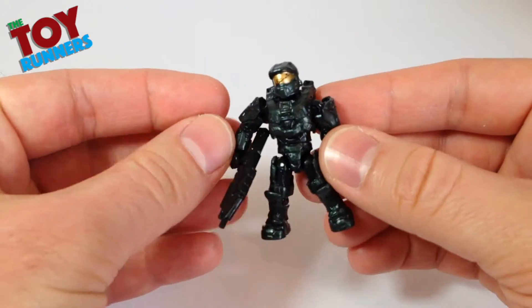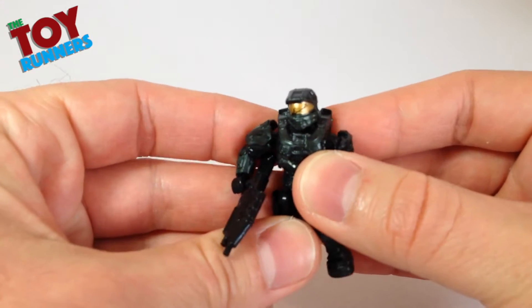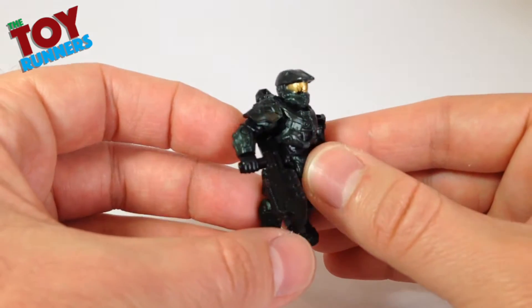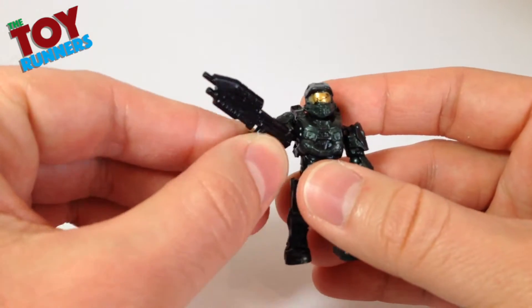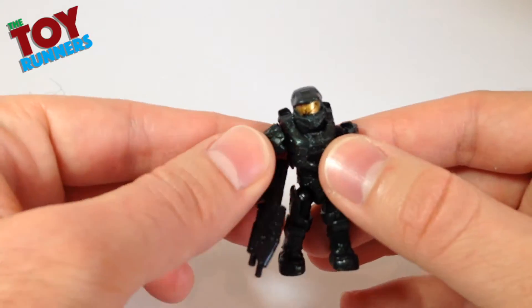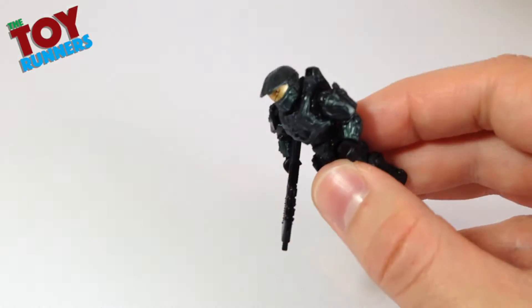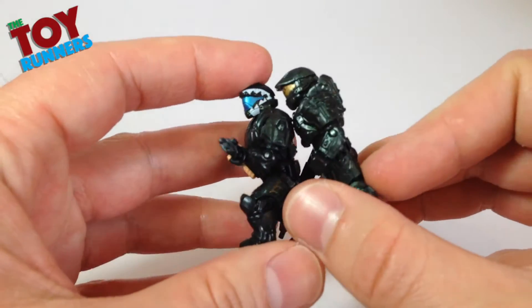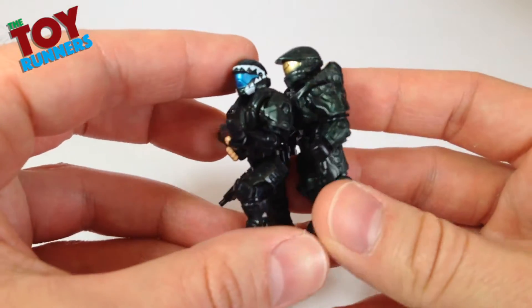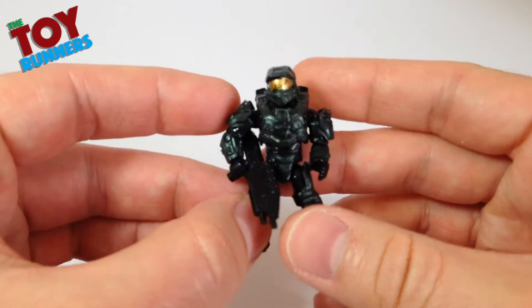We have an all-new Master Chief figure with the cracked visor, based on the look from Halo 5 and the trailers. It comes with an assault rifle. The colour of this figure is a very, very dark metallic green, and it really is very dark — very metallic, very nice looking.